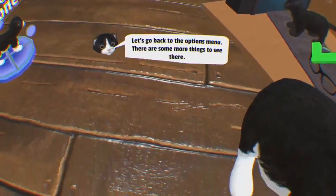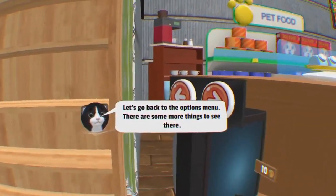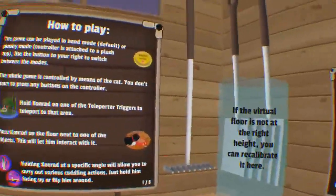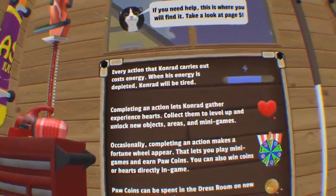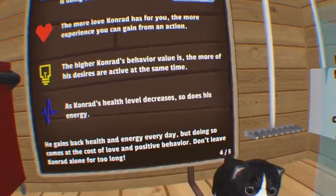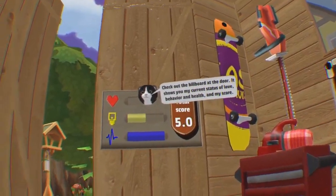Let's go back to the options. The wood texture is actually really good — I just realized the textures in this game are really good. Let's go back to the options, there are some more things to see. If you need help, this is where you'll find it — take a look at page five. Check out the billboard at the door — it shows all my current status of love, behavior, health, and my score.